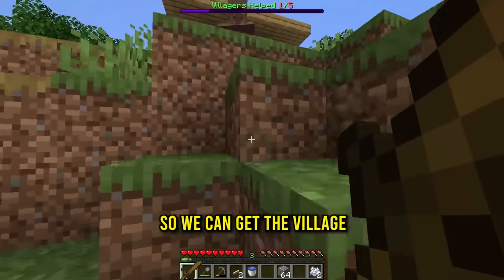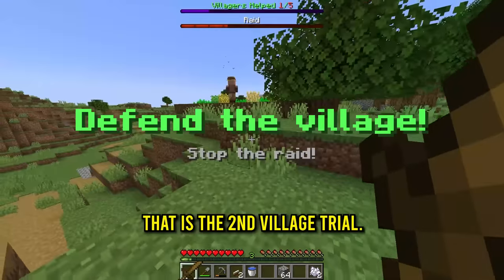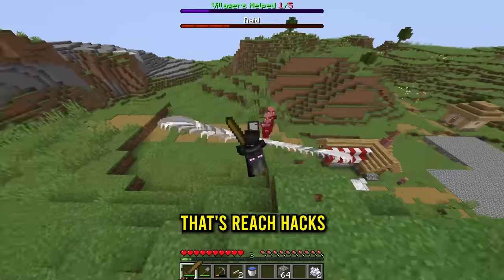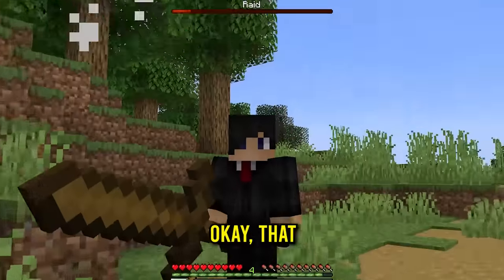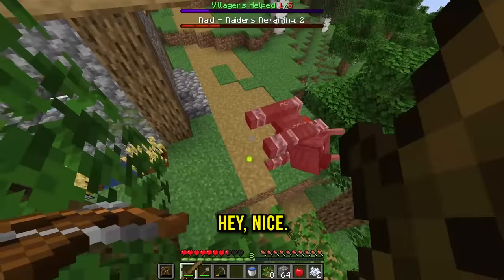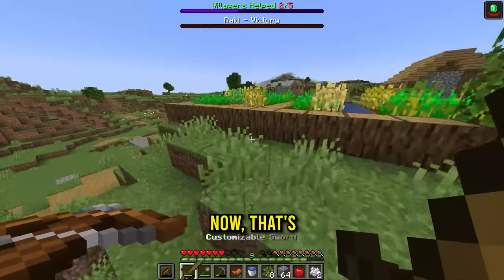Next up we got this guy from the villager trials — defend the village, stop the raid. I've got the big customizable sword. Here they come! The sword is amazing with only one customization. That was a quick round. Round number two — the sword is OP. Final cake piece, final round, spam attack. That's two of the trials done, three more to go.